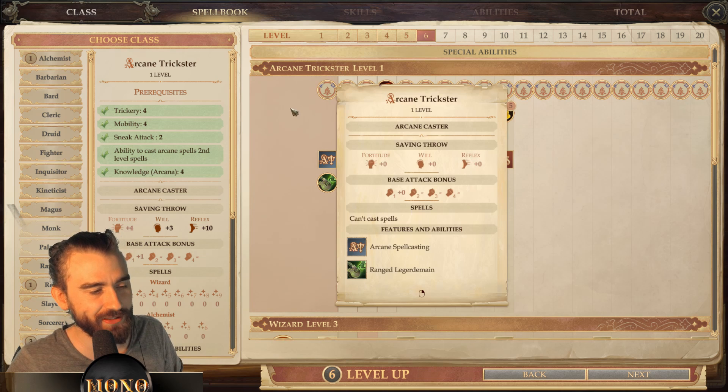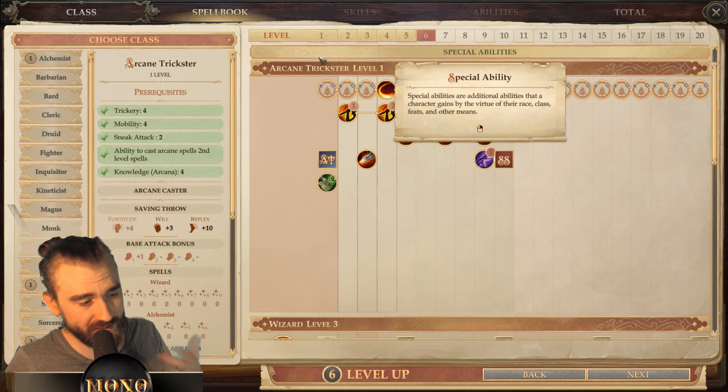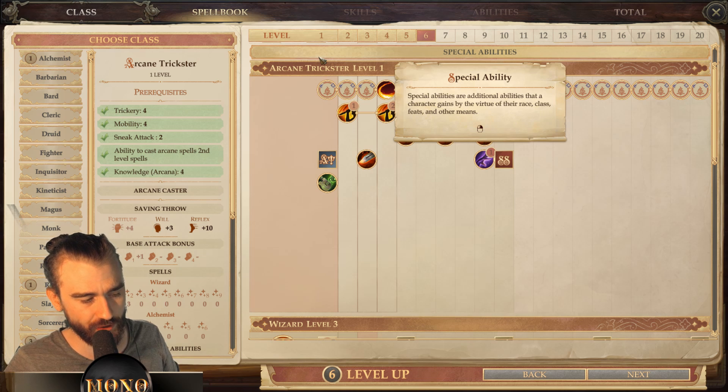To enter the Arcane Trickster you need: Trickery 4, Mobility 4, two sneak attack dice, the ability to cast second level arcane spells, and Knowledge: Arcana 4. There are a couple of ways to get in — I think the easiest way of course is...